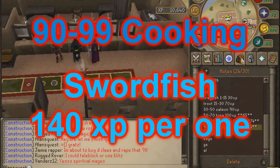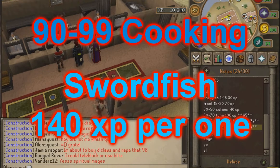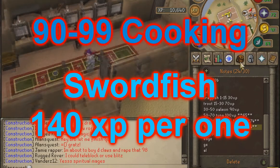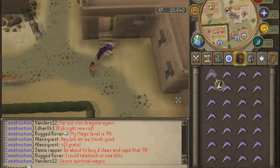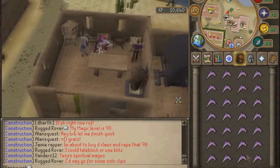Levels 90 through 99, you will be doing swordfish. These are 140 experience per one, and you have already passed the level where you will never burn them. So don't worry about that.